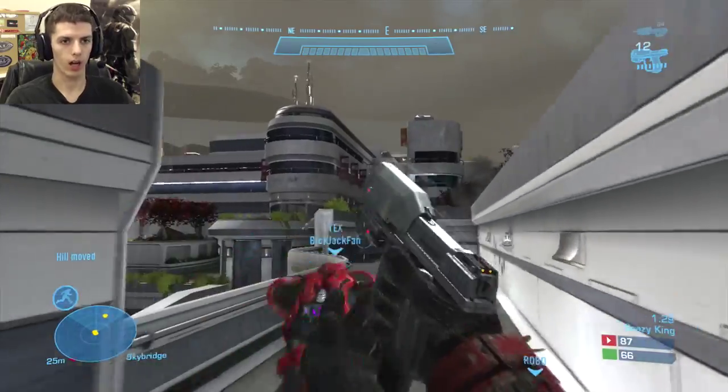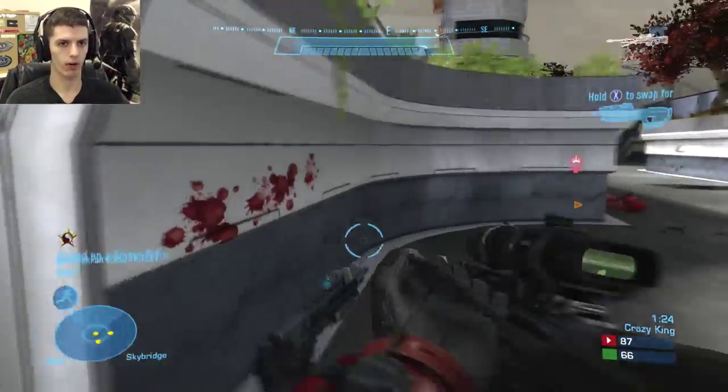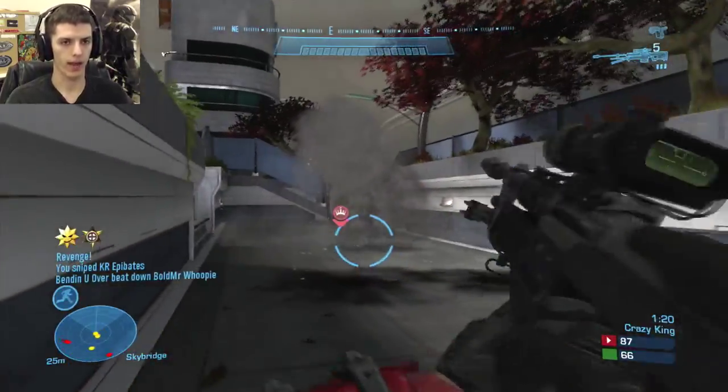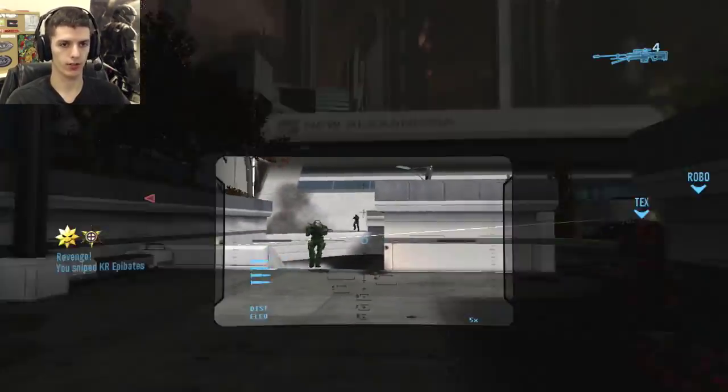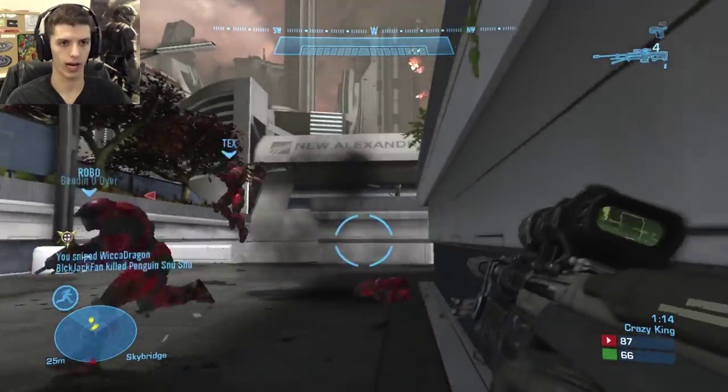We're on Crazy King on Boardwalk, so I'm going to be rushing forward, picking up a sniper that's on the ground, turn to my right quickly, and give this guy a revenge no-scope to the head. Following up with two sloppy shots on the green team players that end up connecting with the third shot for a long-range snipe.